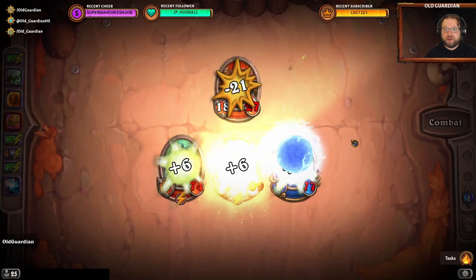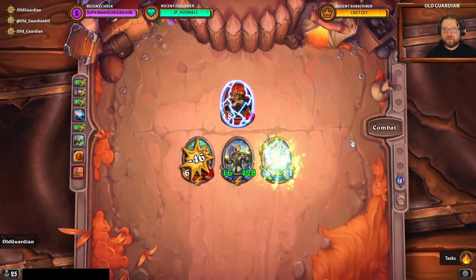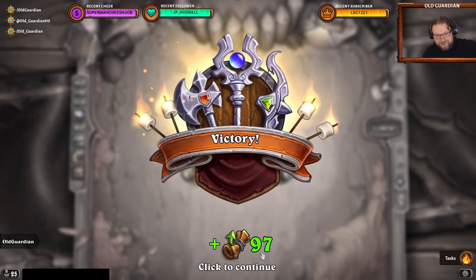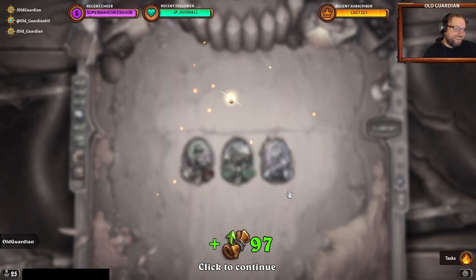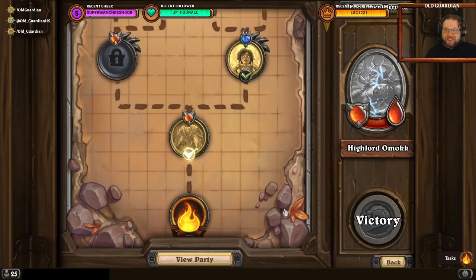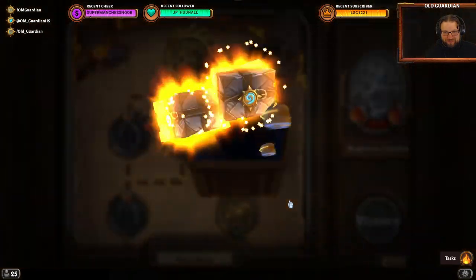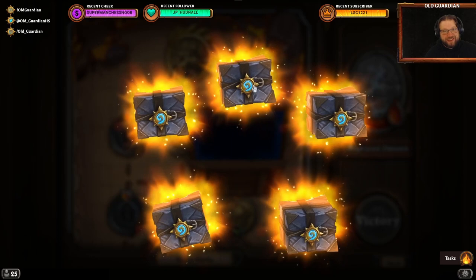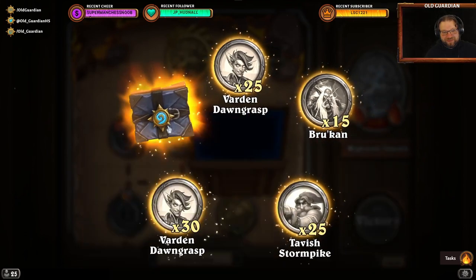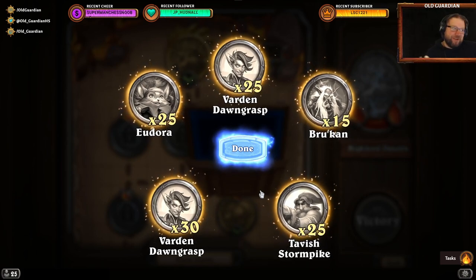That's one heroic down! He even got 97 XP — such a long fight. That was Highlord Omok heroic. And the rewards — were they worth it? I can tell you already, they were not. 55 Warden Dawngrasp coins and 25 Eudora coins.